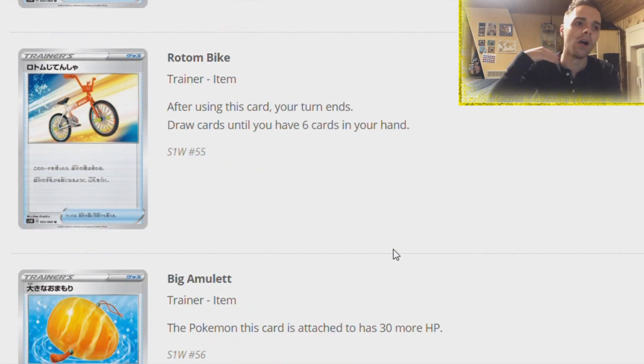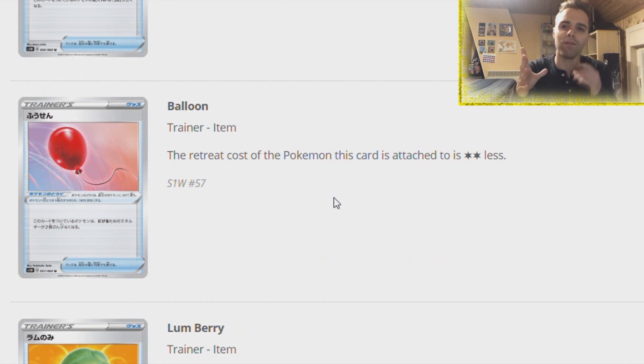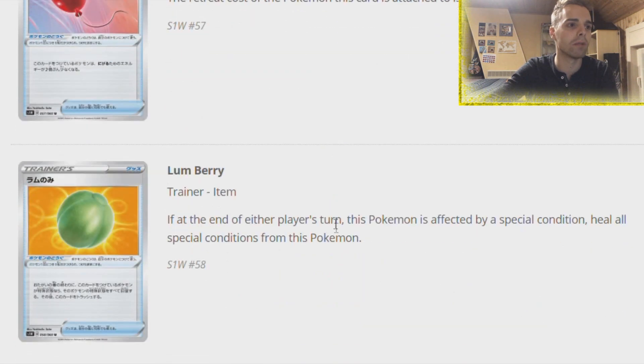Rotom Bike is only great on the first turns of the game - after using this card your turn ends and you draw cards until you have six in hand. Only good on the very first turns or in decks that do not attack. Big Charm - this Pokemon gets 30 extra HP. I think Choice Helmet is a little bit better, but Choice Helmet only protects against GX, while this gets you 30 extra HP and works on anything. Air Balloon is like Floatstone but a lesser version - the retreat cost becomes two less. Definitely a great card since Floatstone was OP in almost every deck. The better version is of course Escape Board if you're still running Jirachi.